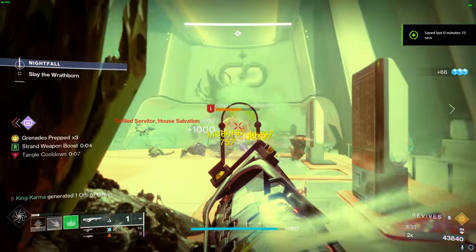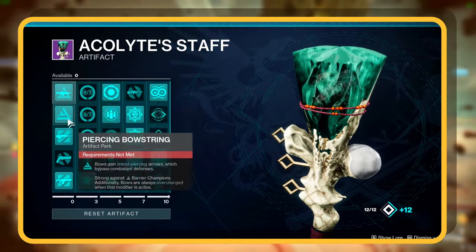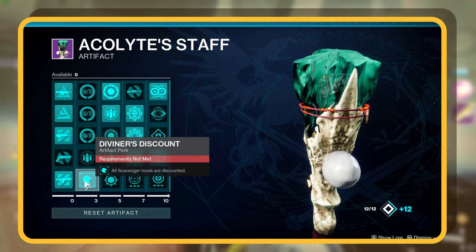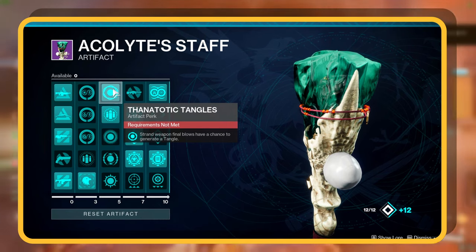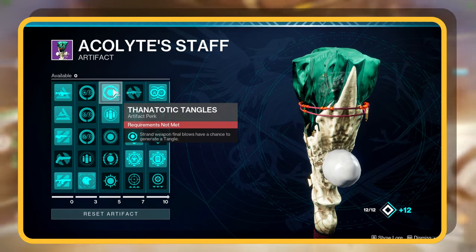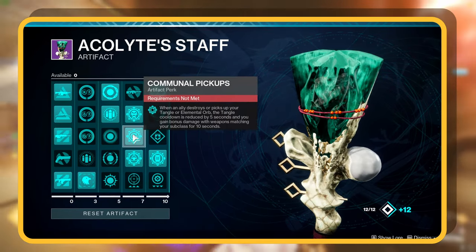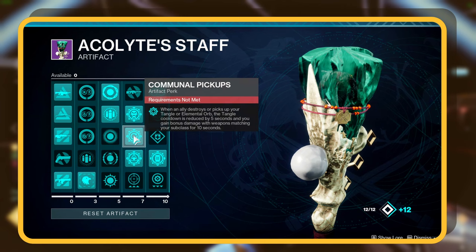Now let's talk about the seasonal mods. For the first row, grab whatever anti-champion mods you need based on what you're facing this week. In the second row, go for Diviner's Discount — it's just a solid choice. For the third row, we're using Thadtotic Tangles: Strand weapon final blows have a chance to create a Tangle, which is very useful for our build. In the fourth row, Elemental Fury makes champions you stun take extra damage from your abilities. Also go with Communal Pickups — when an ally destroys or picks up your elemental orb, you gain bonus damage with weapons matching your subclass for 10 seconds.